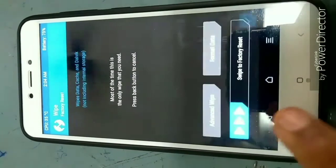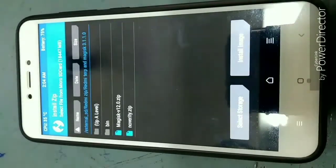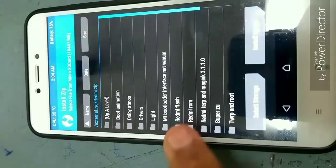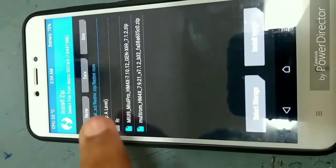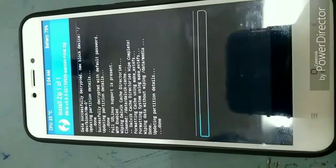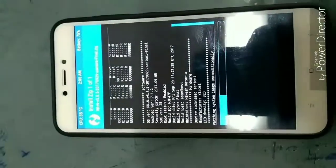If you want, you can select Format Data or not. Click that, then select and download the Resurrection Remix ROM and just swipe — the installation will be done.